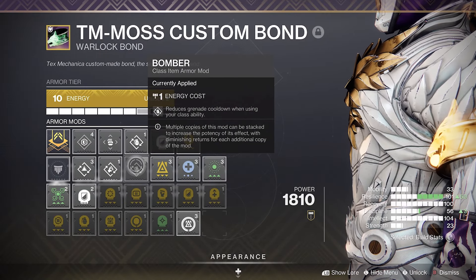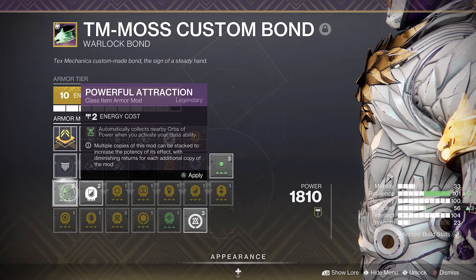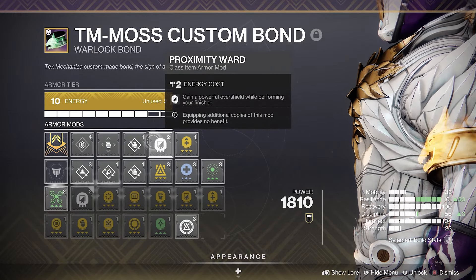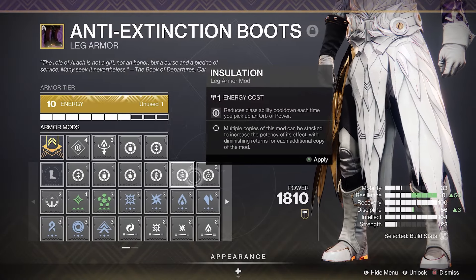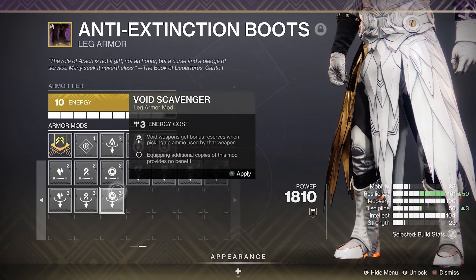Now for mods, starting with the class item. Run any of the mods to help reduce your ability cooldowns using different abilities, or run Powerful Attraction to collect nearby orbs. You could also run the mods for Proximity Ward and Healthy Finisher to get your health back along with an overshield when performing a finisher. For leg armor you can run mods to help with your ability regen when picking up orbs of power. You could also run scavenging mods to pick up additional ammunition when picking up ammo bricks.